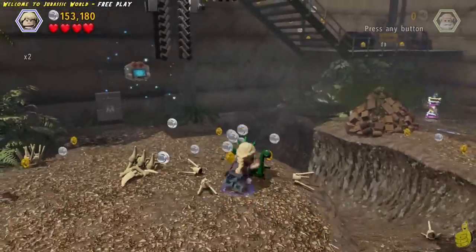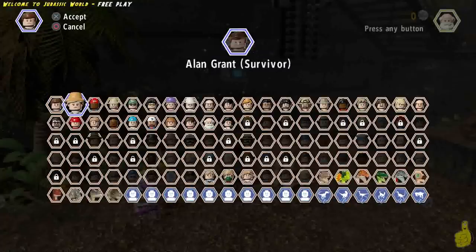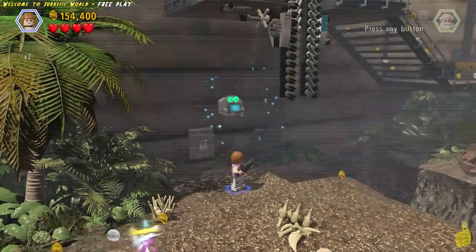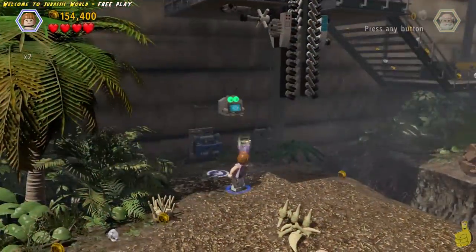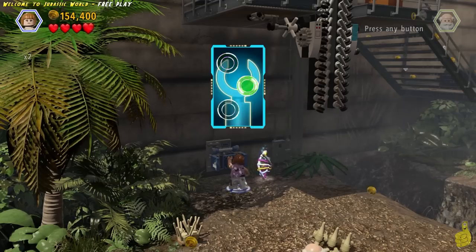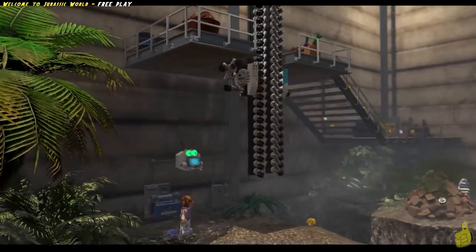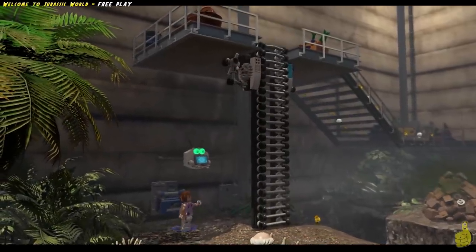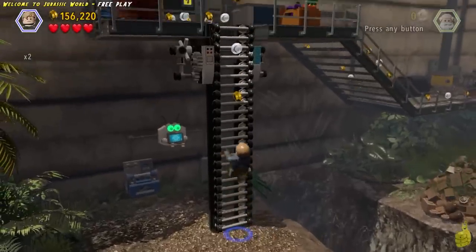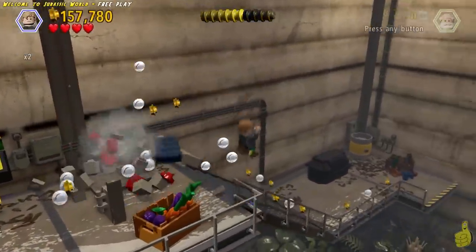We keep on keeping on and make our way back up to that scan point I mentioned. We pull out Claire because we haven't gotten to use her much, and she can use her scanner. Look at that — we found ourselves a little hack terminal, so we approach that with her as well because she does have Jurassic World access. It drops a ladder — and a bunch of studs — so grab those studs and make your way up the ladder.